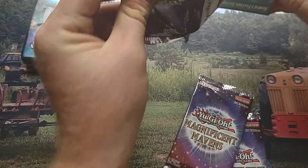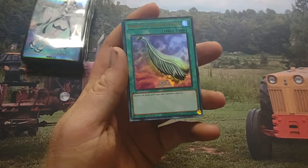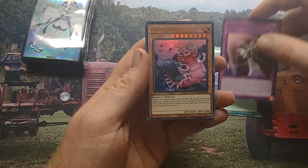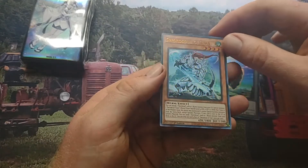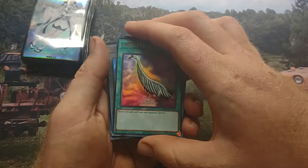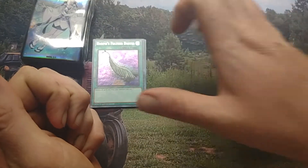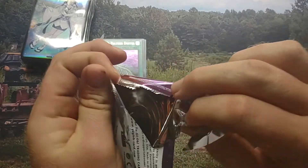Remember to check out the description for the giveaway. This pack is pretty good — it's got a really good reprint. We got Harpy's Feather Duster, Gravekeeper's Trap, Doom Dozer — that was a weird reprint — G Golem Token, and Swordsman of Landstar. The best pull from that was Harpy's Feather Duster, which is still used to this day.